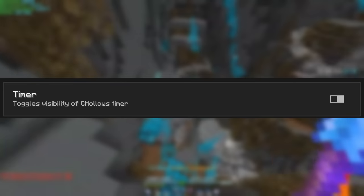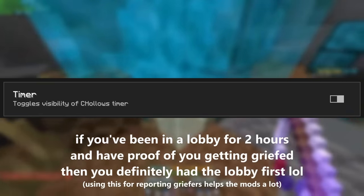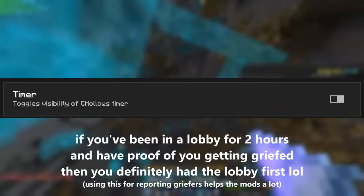A feature that goes really well in conjunction with the griefer alerts is the timer mod, which helps a ton in proving you were first in the lobby. It just starts a timer whenever you join a lobby — it's pretty simple.